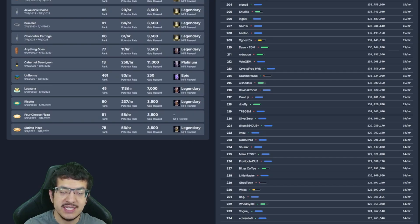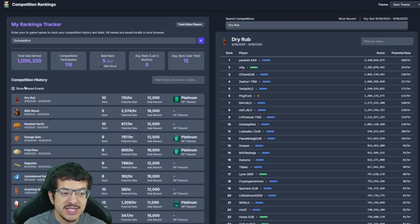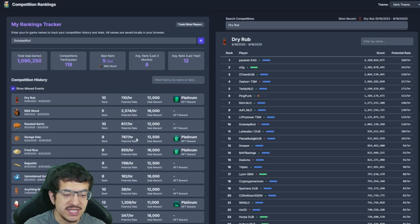This data goes as far back as the Shrimp Pizza competition from May Mayhem 2023, which started May 9th, 2023. I reached out to Gala support but I don't think they have data before this point. I've been playing since late 2021, so there are earlier competitions not represented here. If you think you missed events, you can click 'Show Missed Events' to find them.